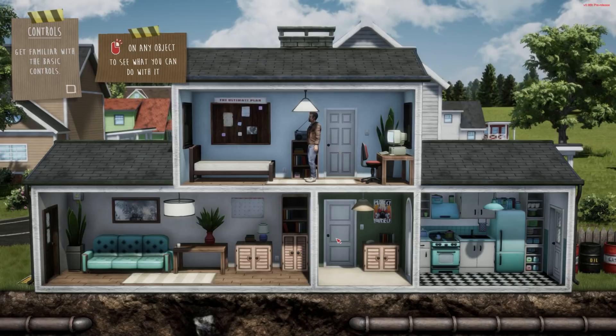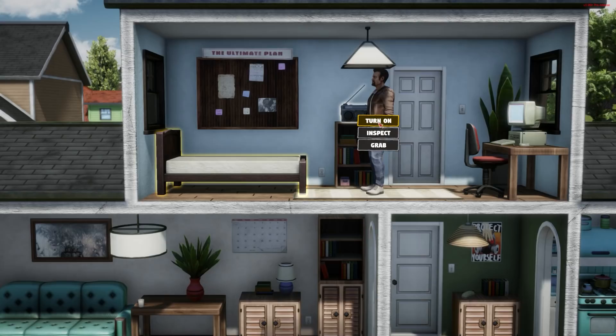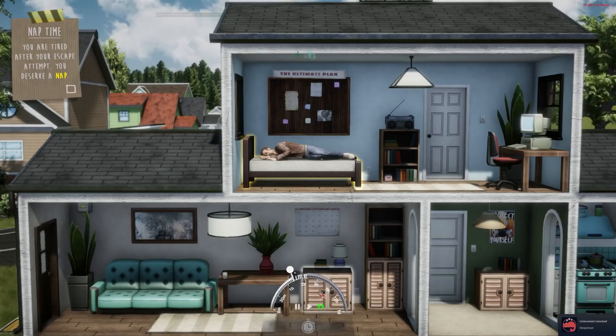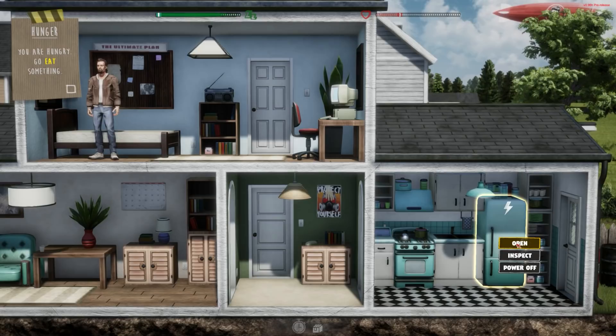Click on any object to see what you can do with it. I click on the radio — right-click and turn it on. Then nap time: you are tired after your escape attempt, you deserve a nap. We lie on the bed — no sheets, no pillow, just straight on the ground. Time passes, health goes up, and that looks like our stamina bar.